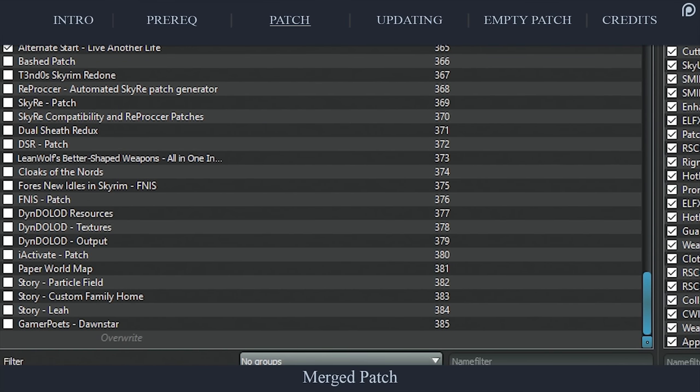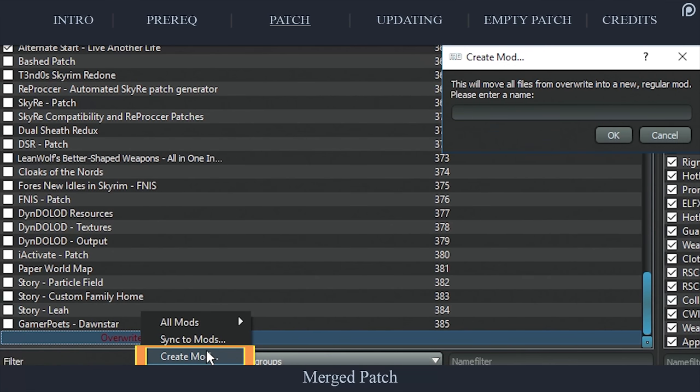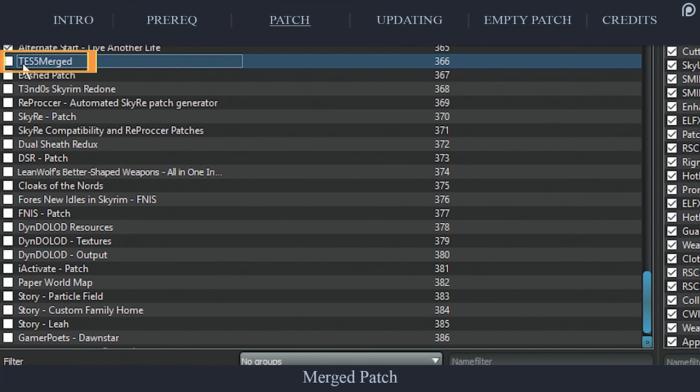For Mod Organizer users: due to assuring that the Backup Plugins checkbox within XEdit was activated, the patch will be placed in Overwrite at the bottom of the left pane. Right-click Overwrite and select Create New Mod. Name it whatever you like. Activate the patch first in the left pane, and then in the right.